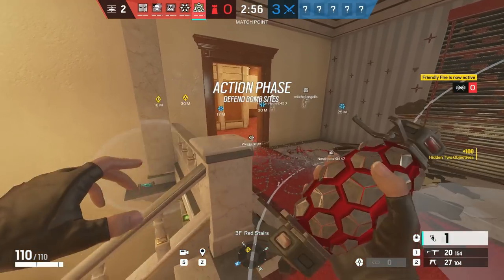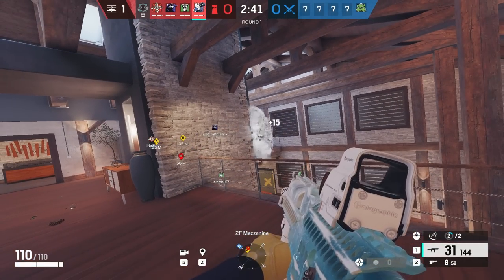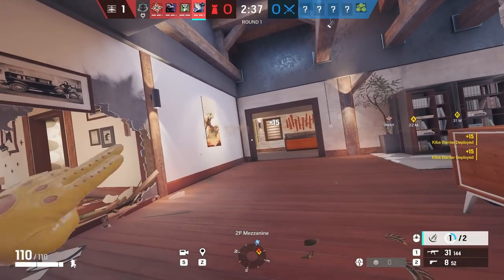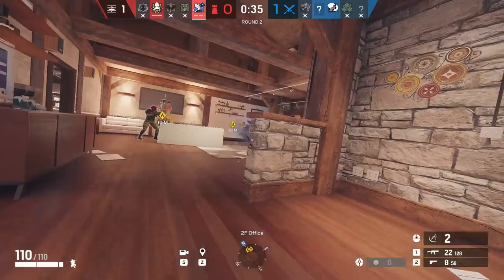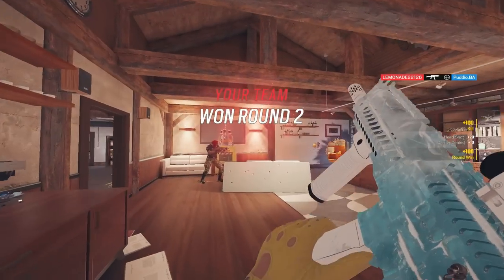You can't just place your traps on staircases for info. My tip for Azami is to figure out where the attackers are pushing from and put a lot of pressure on them with your Kiba Barriers. You can block any angle and force attackers to waste a lot of time and utility. She's designed to be annoying for attackers, so if you just sit on site and block normal angles, you're using her wrong.